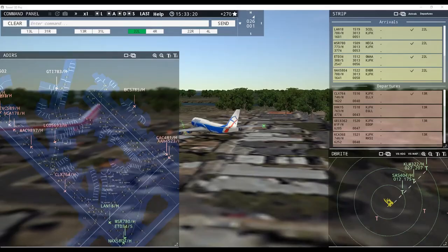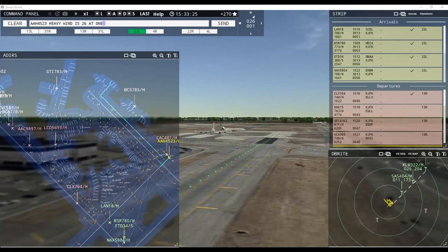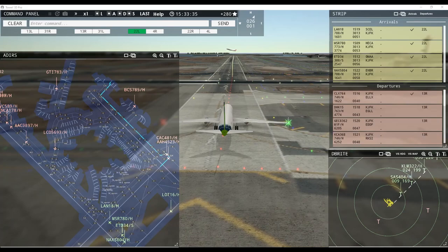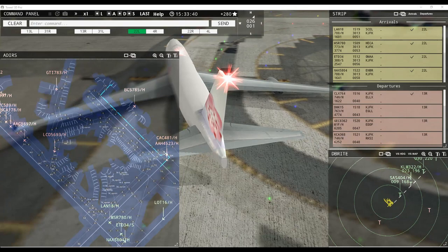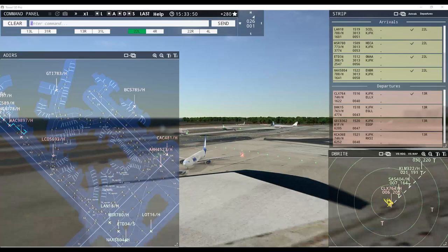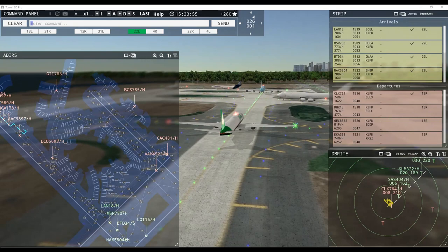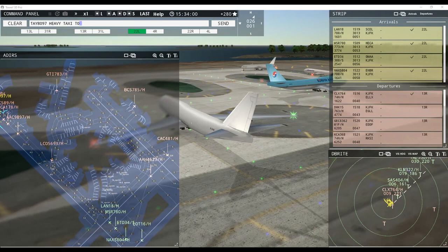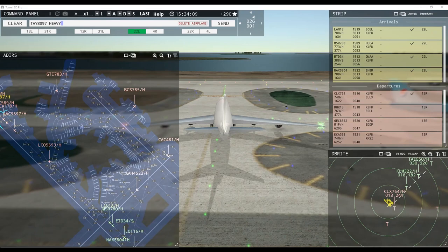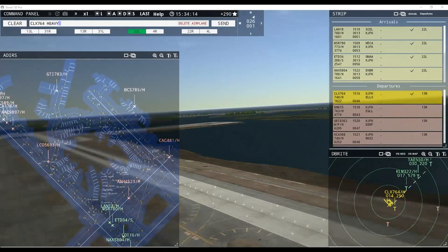China Cargo 481 heavy, runway 22 right, line up and wait. EVA Cargo 589 heavy, hold position. Philippine 108 heavy inbound runway 22 left. Quality 8097 heavy, continue taxi. He was listening. Cargo Lux 764 heavy, contact departure. Scandinavian 404 heavy, runway 22 left, clear to land. Unable taxi — Quality 8097 heavy, continue taxi. Contact departure, good afternoon, Cargo Lux 764 heavy.